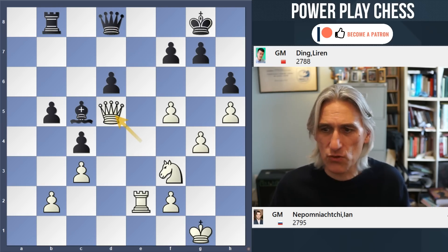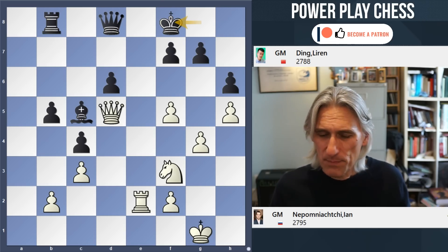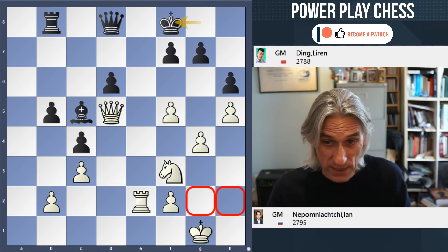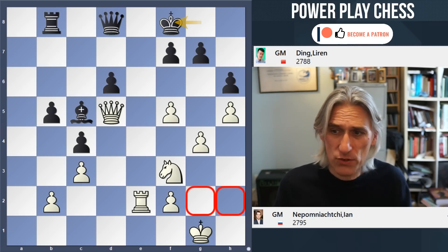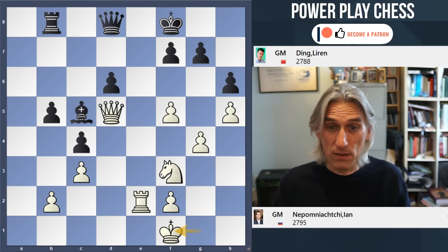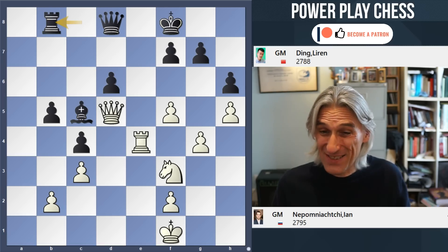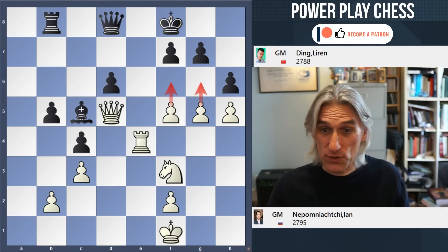Nepo didn't rush it — he played king f1. Making a move like king g2 or king h2 and bringing the king up the board is very attractive, but Nepo went for king f1. I wouldn't have anticipated that, but it works out very well. Rook e4, and Nepo has something very clever prepared. Ding's just waiting — he doesn't have much to do here. g5 — that's the breakthrough. He wants to advance one of these pawns. hxg5 and rook g4 — here is the point.